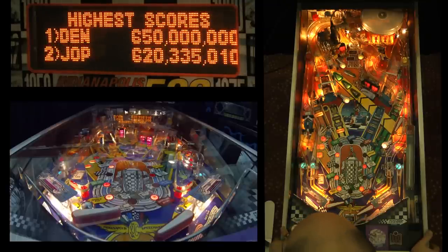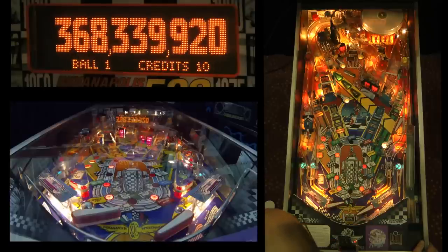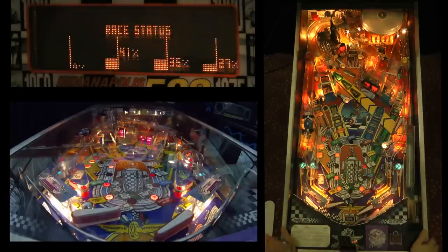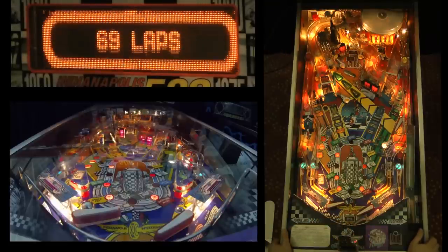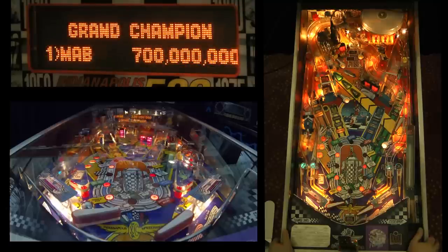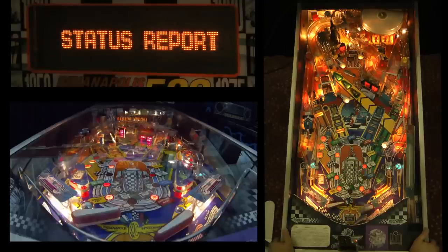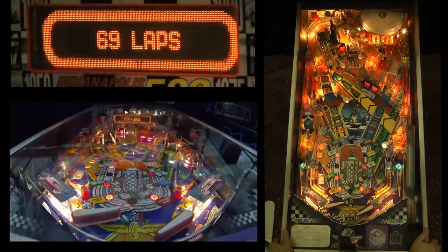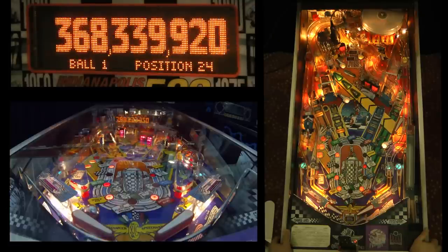Each shot is worth 10 million plus 2 million per shot. What you ideally want to do is leave yourself with only one shot — that shot is the left loop. The left loop gives you opportunities to make loop-turbo combos during multiball, and it also gives you the yellow light marked pass. Pass is passing cars. There are some things you collect: laps, position, speedway, and light-ups. Laps you collect by pretty much hitting everything in the game.